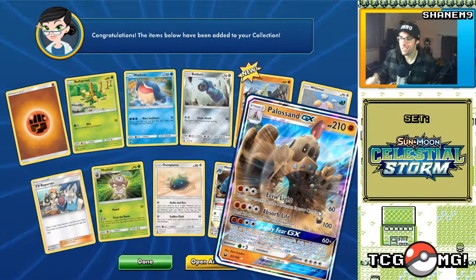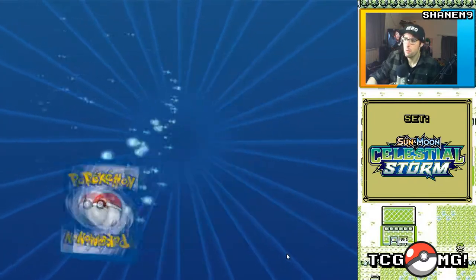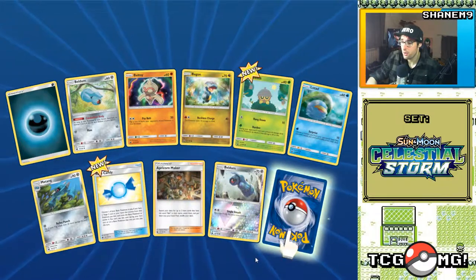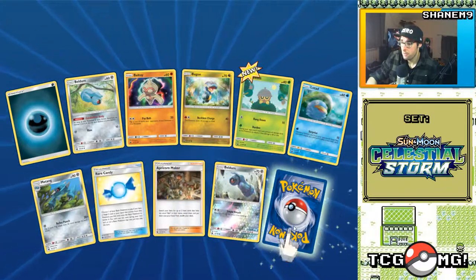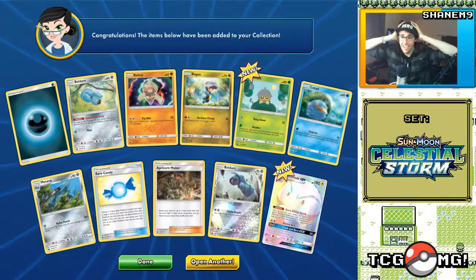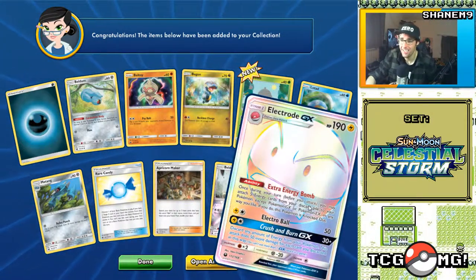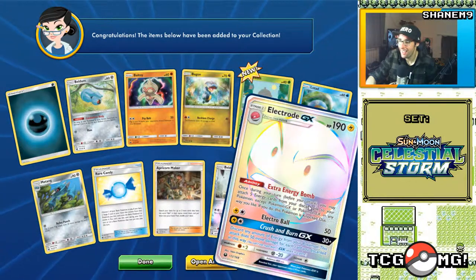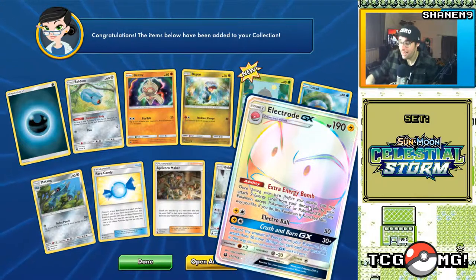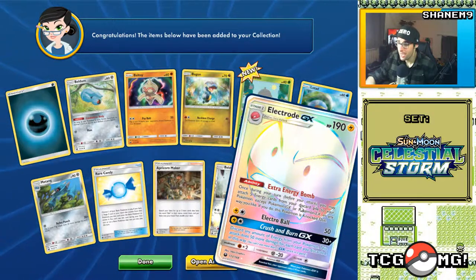Palossand GX — well who would have thought it, getting the exact same card that we just got! That's pretty cool though — it's nice to pull cards on the TCGO too, because you can trade on here. Rare Candy — that's good. It's always better to just pull the trade-off so you don't have to worry. Holy cow — Electrode GX, rainbow secret rare! No way! That is sick! What a part — this is so good. After all the bad luck I've had in my Pokemon career I think it's about time.